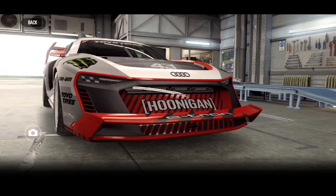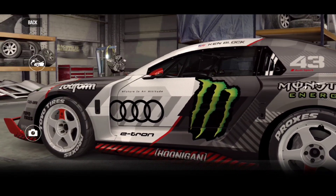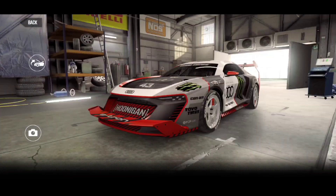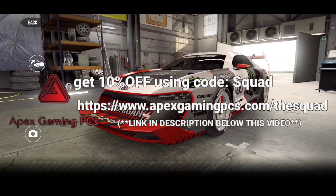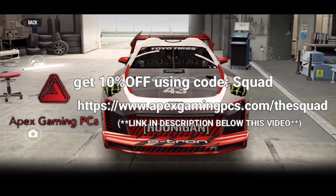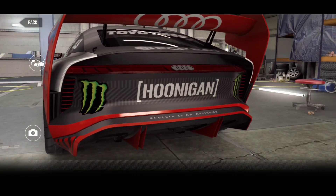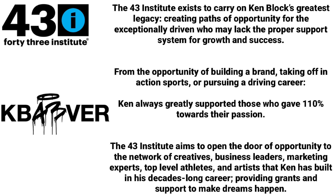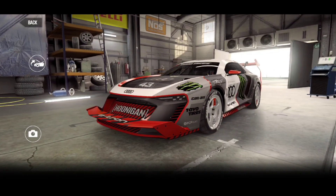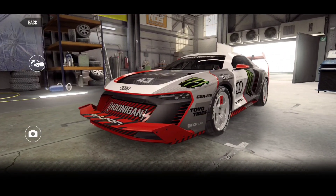That's going to be it for today's video. Don't forget to leave a like, comment, subscribe, and share with friends if you enjoyed. If you're interested in a gaming computer, click the link in the description - Apex Gaming PCs, use code SQUAD for 10% off all products. If you want to make a donation to the 43 Institute, which helps young and upcoming racers, click that link in the description as well. Long live forever 10 - KB43 - and I will see you guys in the next one.